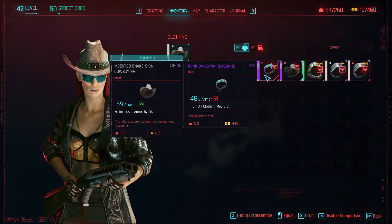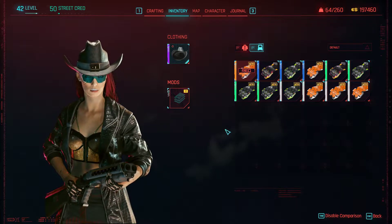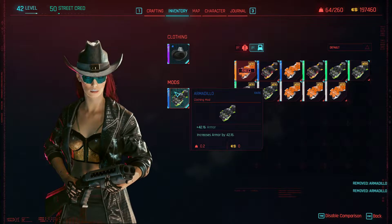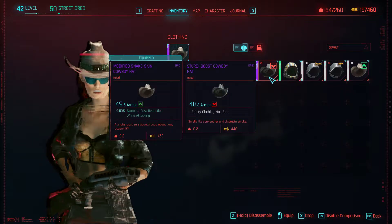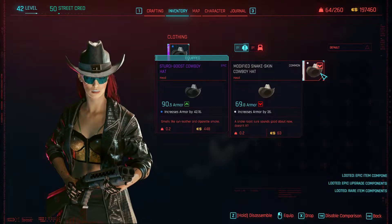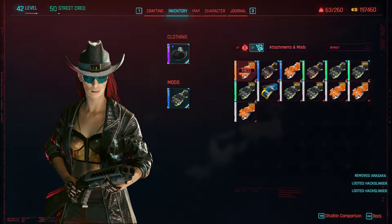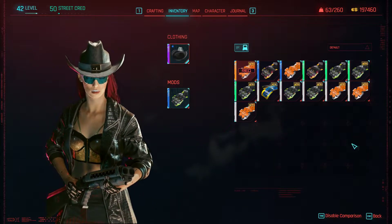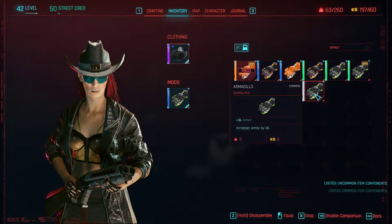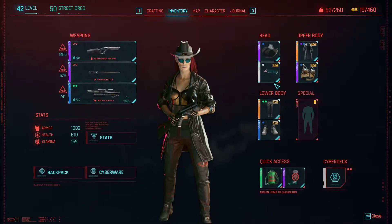We do have new items. This could be better, feasibly. I kind of like the color a little more. That is just better, isn't it? Snake skin cowboy hat, okay. We'll get rid of all that. We'll get rid of all the white mod slots too. We don't need the white ones, they're not very good. Though armor 36 isn't awful.